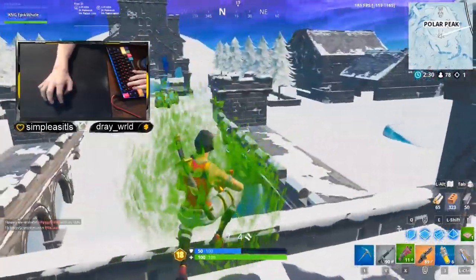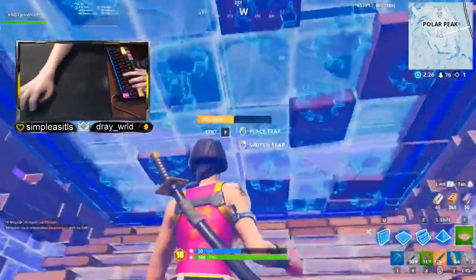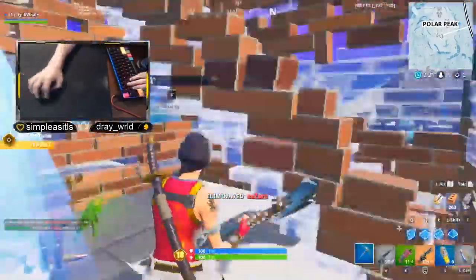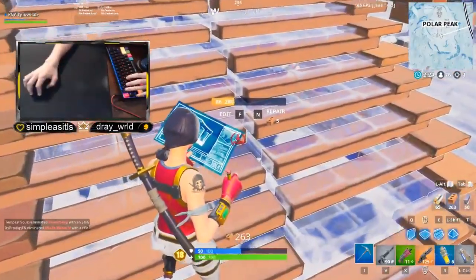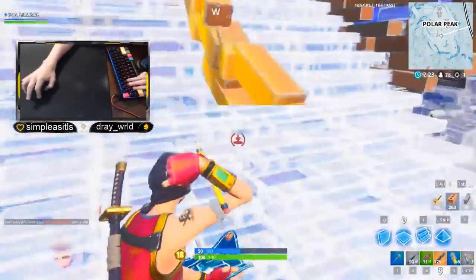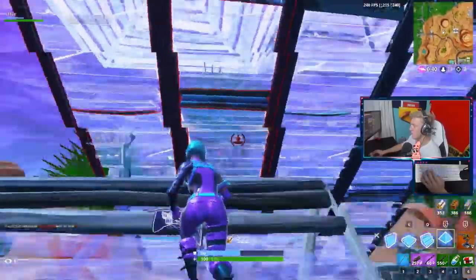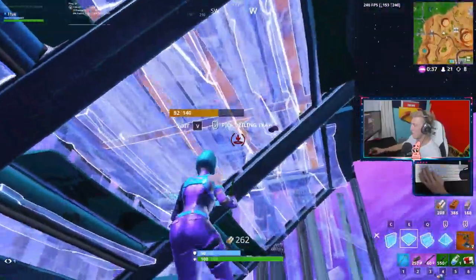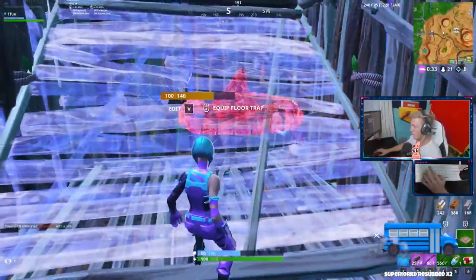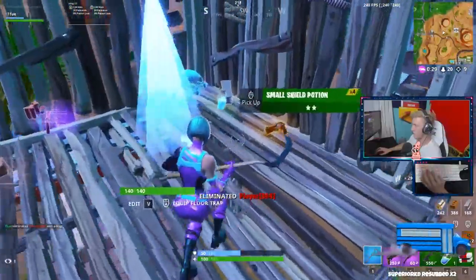Epic Whale uses it perfectly in this clip where his opponent basically comes out of nowhere and ends up in his box. The best part about this trick is that as long as you can reset the ramp quick enough, you won't ever take damage. If you were to edit the ramp and go for a shotgun shot, you're basically praying the guy under the ramp isn't paying attention or has bad aim. With this trick though, you don't need to worry about that because you're never putting yourself in any danger. Plus, it's a guaranteed 150 damage from the trap. Now, if you ever have someone in your 1x1 and a trap available, this should be your go-to move.